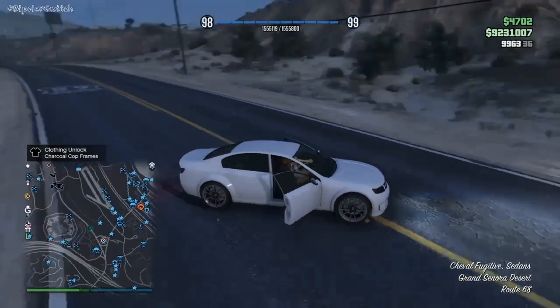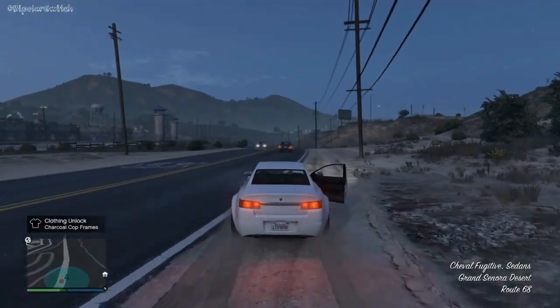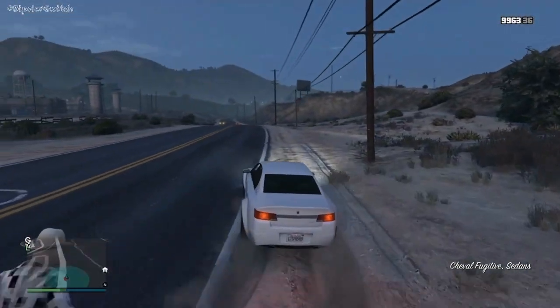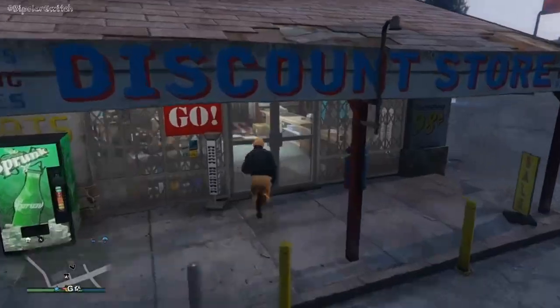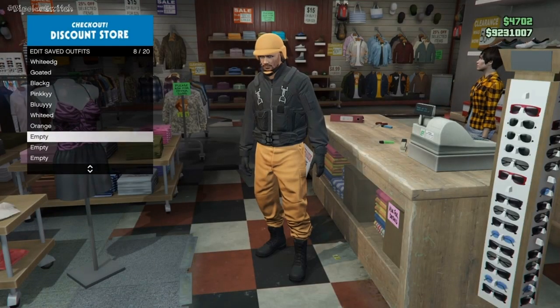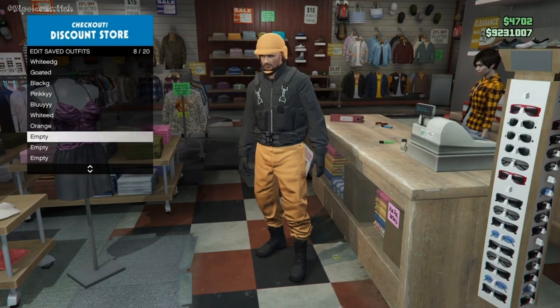Also make sure that when you're in Activities, you're actually joining your playlist and not the Event Playlist — make sure it says your playlist. To save this, drive over to the clothing store, walk up to the counter, and save the outfit as normal. Do not name it 'joggers' or anything that flags it, because Rockstar has taken my outfits before. Just make sure you do not save it as joggers.